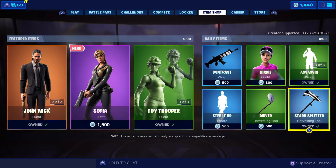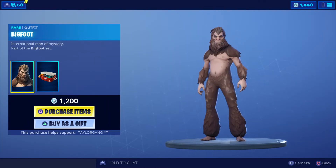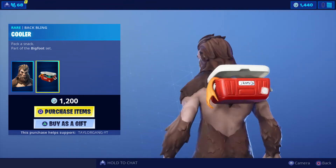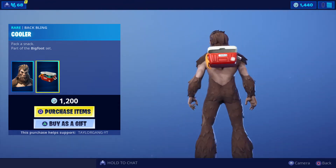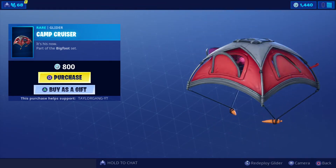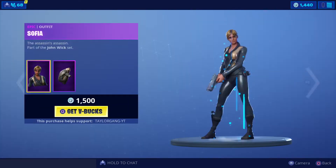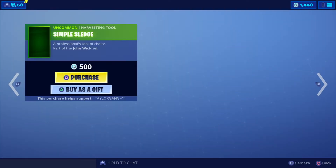I think it's day four of the summer update. We get the Bigfoot today — 1200 V-Bucks — and the back bling that comes with him is The Cooler, also 1200 V-Bucks, kind of weird. Then we have the Camp Cruiser for 800 V-Bucks — pretty unique, but a hard pass for me. Not the skin I wanted to see today.